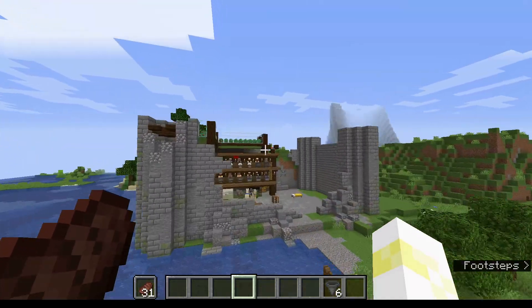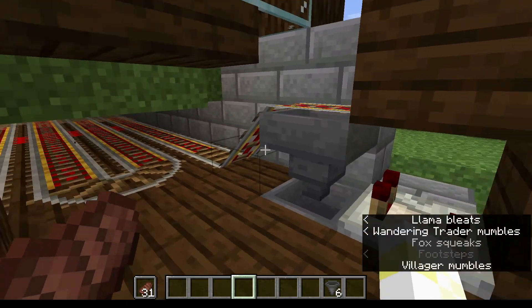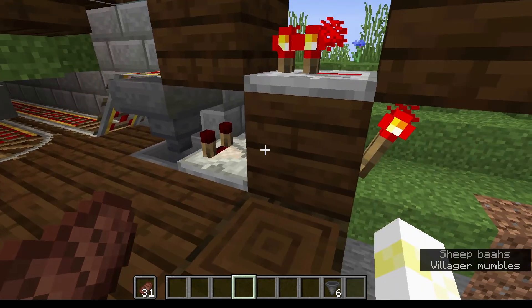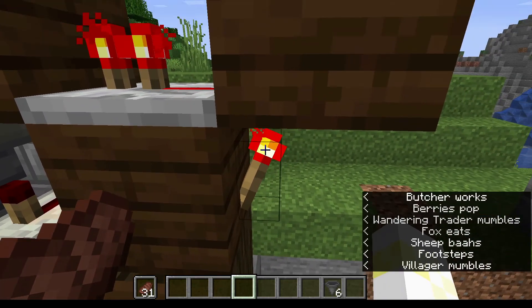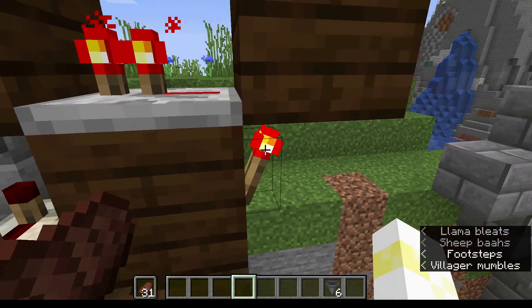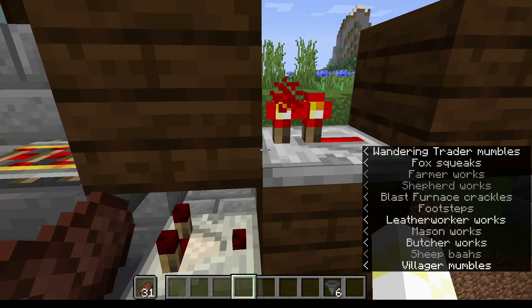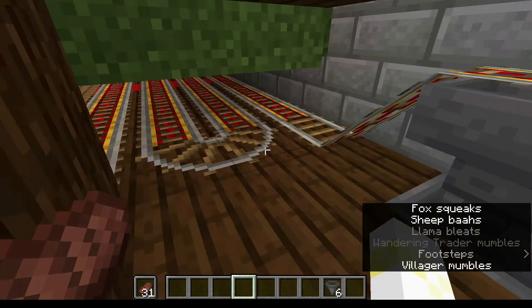So the way this works is, the redstone signal is measuring how full this hopper is. And when the mine cart comes up here and lands here, the items start going into the hopper, and there's now something for the comparator to measure. When it's measuring that, it's giving off a signal into this block. Even though it's a very weak signal, it only has to go one block. Now, this redstone torch is on — but when this block is powered, it turns off. It goes sort of dark at the top. This redstone torch is currently powering this block, and this block is currently powered, which means this redstone repeater is currently powered, which means this block is currently powered, which means the rails touching the block are also powered.